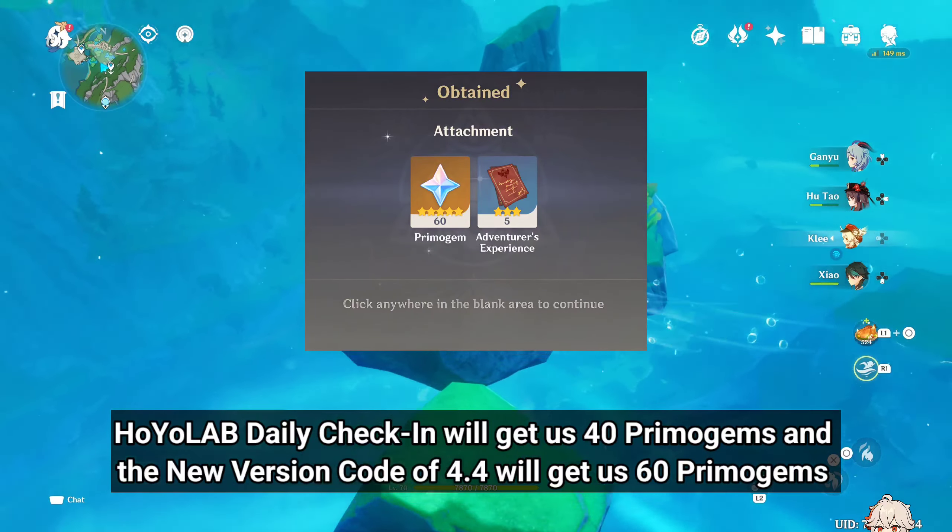21 days of daily commissions will get us 1260 Primogems, and 1 reset of the Spiral Abyss will get us 600 Primogems.